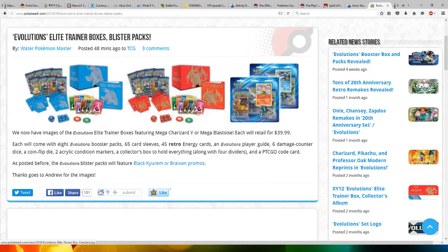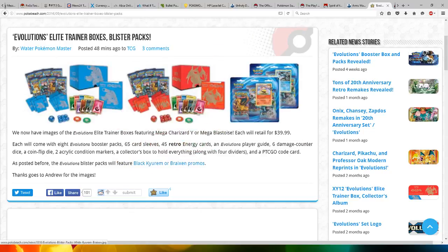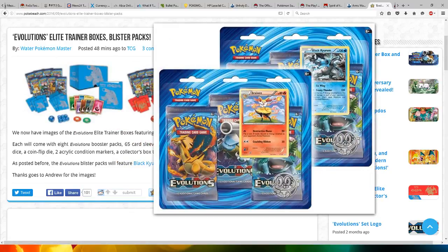Then we got the Charizard one, which is in red, which is also nice. It also comes with the same things inside it. We got the two blister packs — one comes with the Braxton Promo and the other one comes with the Black Kuram Promo. Each comes with three Evolution Booster Packs and one Froakie Coin.